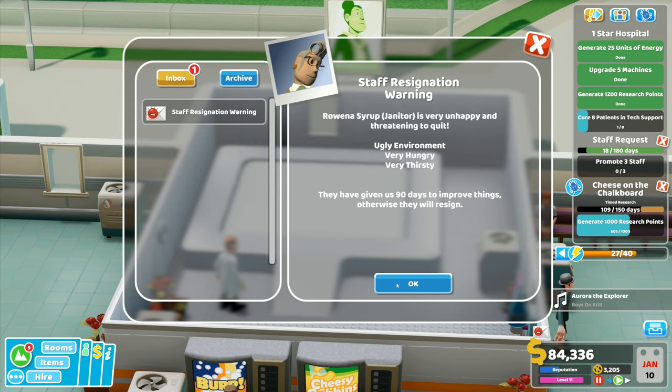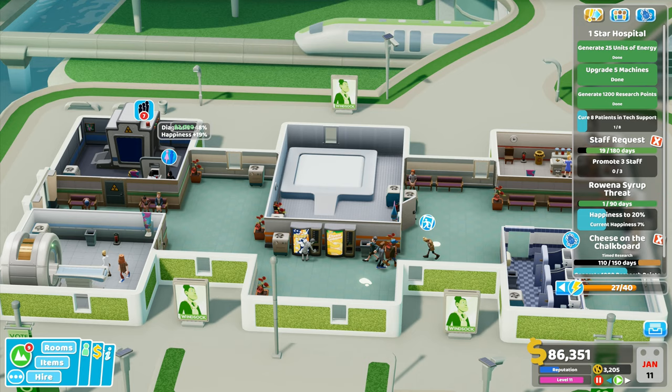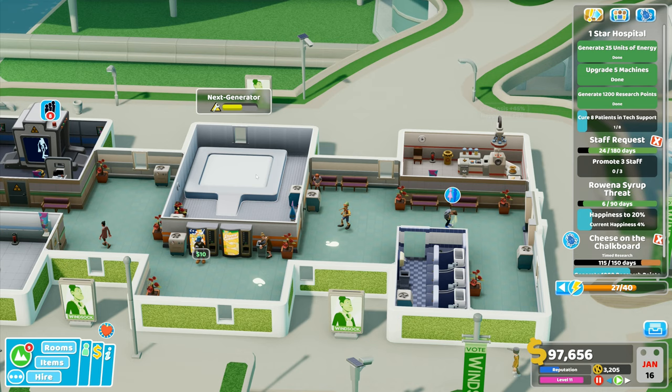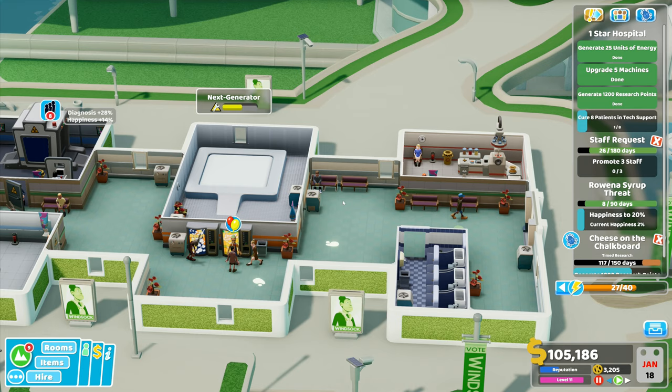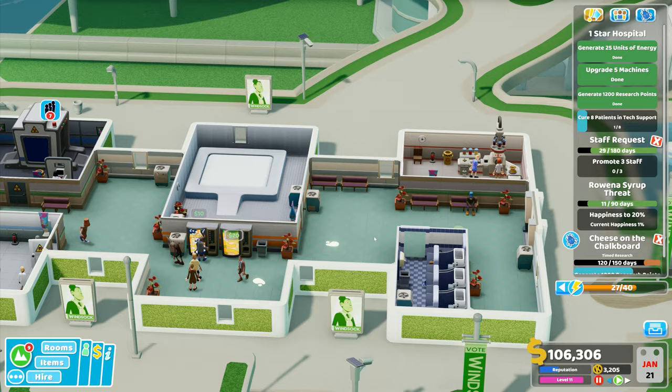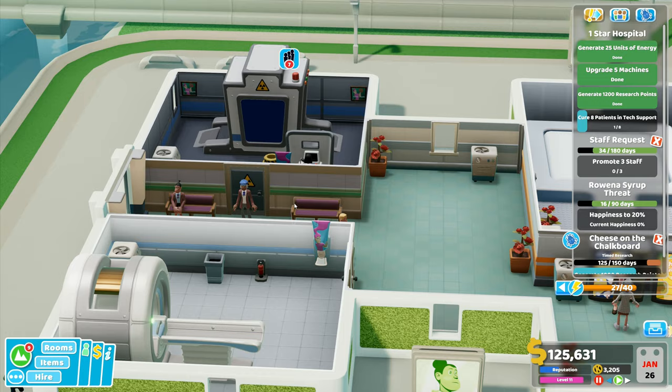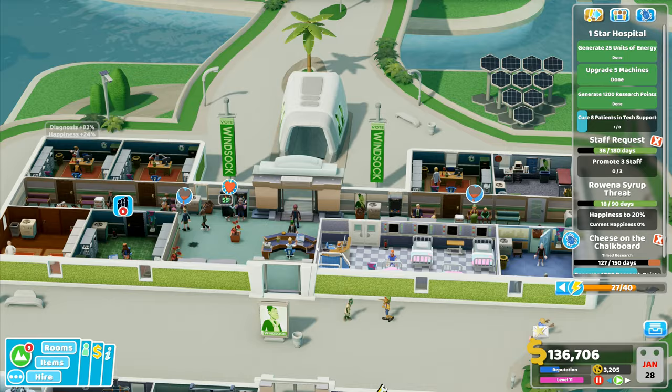The janitor Rowena Syrup is very unhappy and she's threatening to quit - ugly environment, very hungry and very thirsty. We're close to award season and I've got more of these now. We actually had a tech support - they cured the tech support this time around, which I think is absolutely wonderful. There are more people over here getting various appointments they're going to need, so we've got to keep going with our specialist treatments.